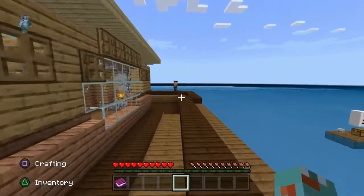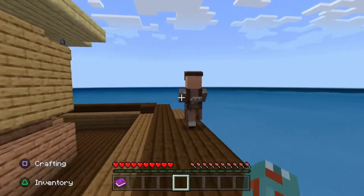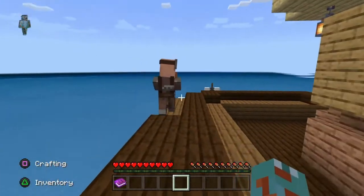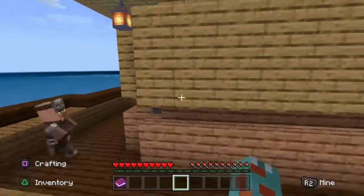There's some villagers — hello, hey guys! This one's a bit nuts, he's just walking along the side. We've got an objectives book, because this is actually a map I've downloaded from the Minecraft marketplace.